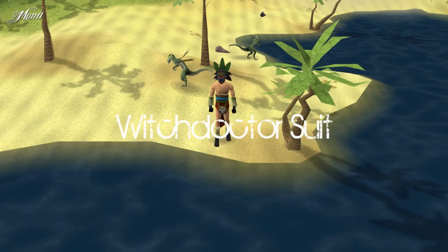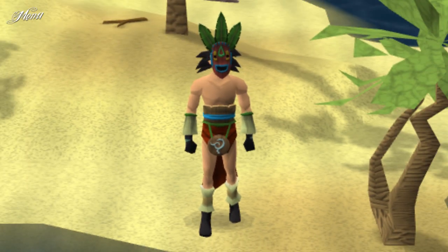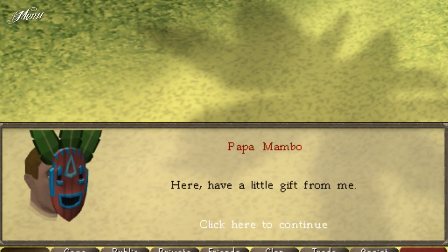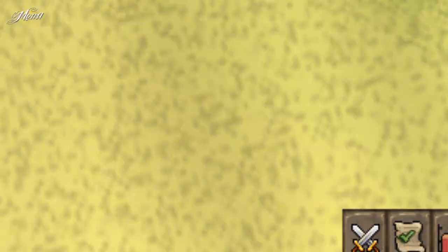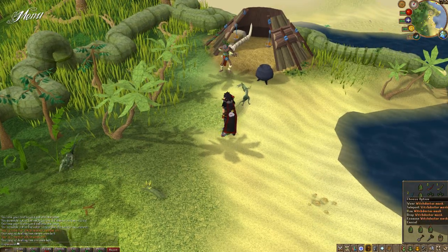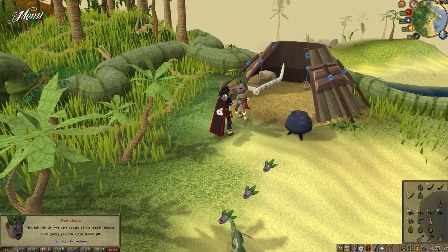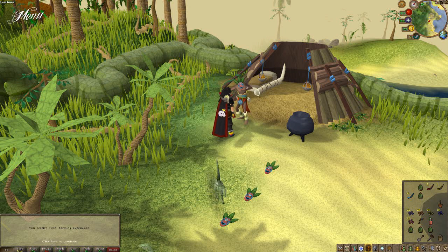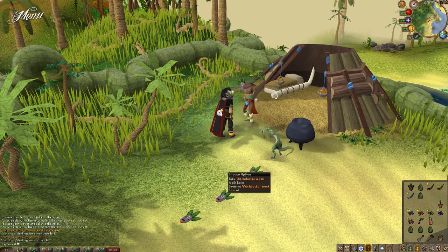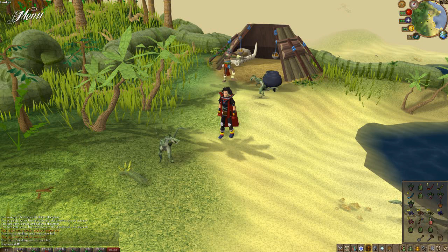Then there's another reward: the witch doctor suit. It consists of the witch doctor mask, the witch doctor top and the witch doctor legs. When you catch one of all normal Jadinkos, you receive the top or the legs from Papa Mambo, regardless of which piece you already obtained. The top is far more common than the legs, so you might have to come back for quite some weeks if you want the full set. You receive the mask after you've caught one of all God Jadinkos. You can't receive more than one mask, but you can use the drop trick for this — drop the mask you already have before speaking to Papa Mambo for the reward, then pick it back up. When you get the mask, Papa Mambo also grants you an experience bonus to all training related to Herblore Habitat for half an hour. The mask and the top both give a 2% XP bonus each, and the legs give a 1% bonus.